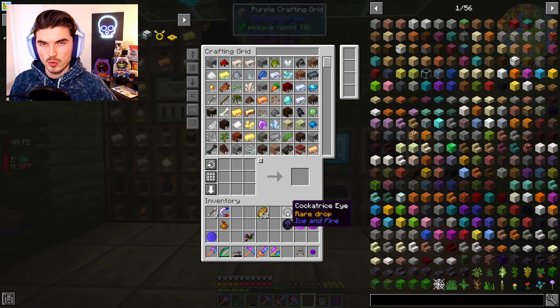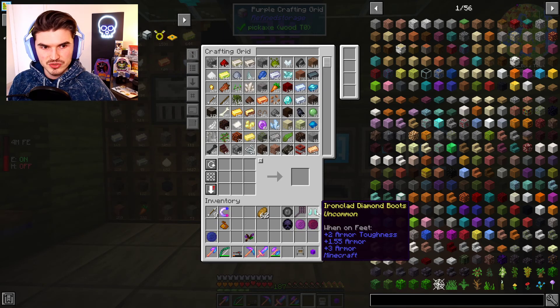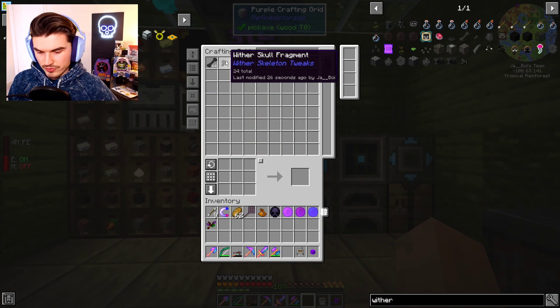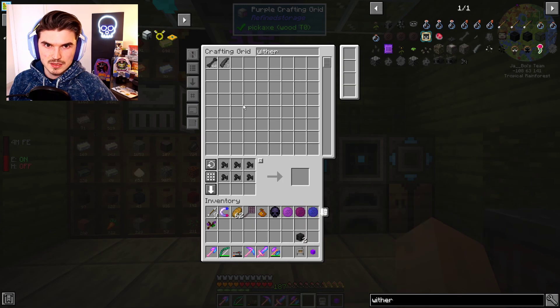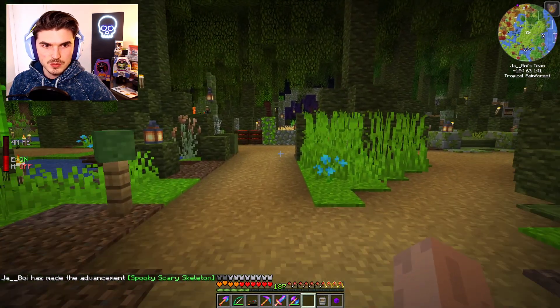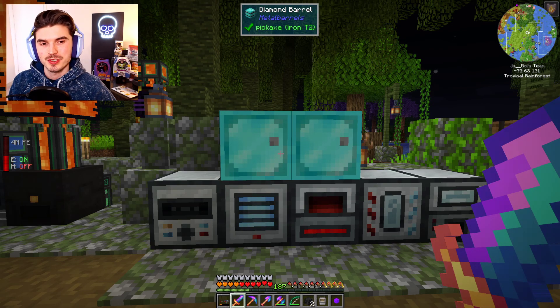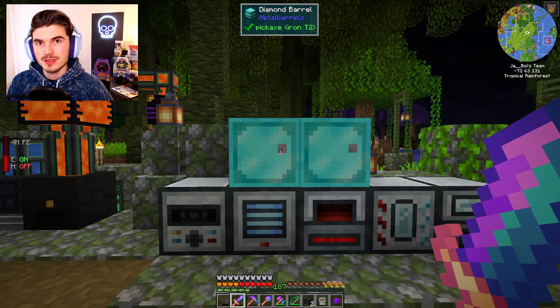Some stuff I picked up before I even started recording when I was checking out those dimensions. We do have a cockatrice eye and then an Ironclad Diamond Boot that's uncommon — very interesting. We'll put those away. Next, let's see — wither. We do have some fragments. I think we have enough to get two skulls. We need one more. Looking up the recipe, you can actually make wither skeleton skulls as long as you have withered ribs with a skeleton skull. I don't think I have any skeleton skulls. But I've picked up enough fragments that we can get one more going.